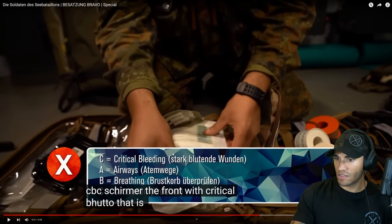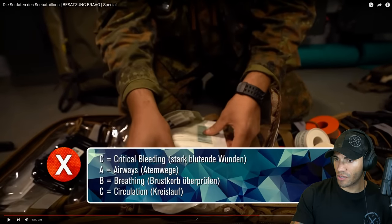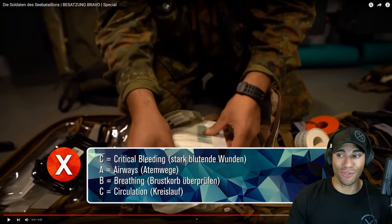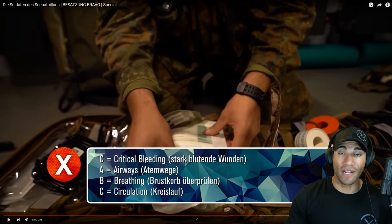They're covering critical bleeding and airways — very similar to the MARCH acronym: mass hemorrhaging, airway, respiration, circulation, and hypothermia. Bleeding is something you want to knock out very quickly because if you run out of blood, that's game over. Arterial bleeding and mass hemorrhaging have to be dealt with first because that kills you fastest. Airway will definitely kill you too, but people can survive a bit longer without air than without blood. So you stop the bleeding first, then work on the airway — and the rest kind of follows.